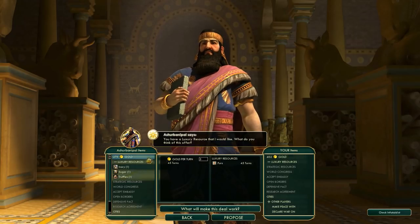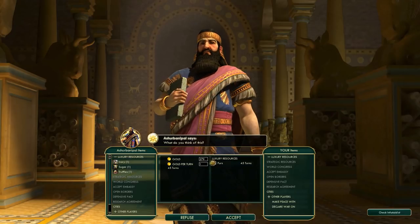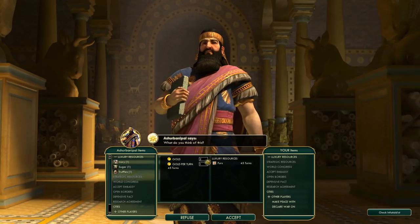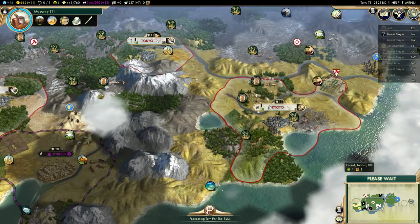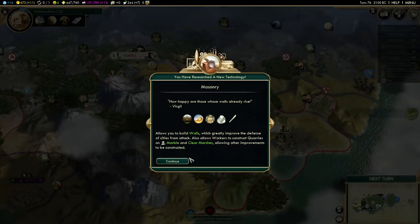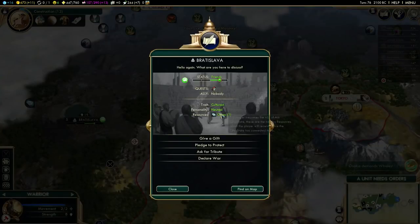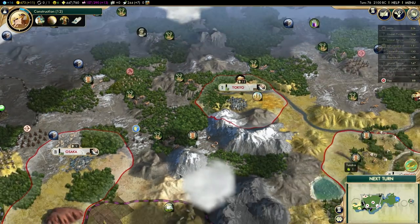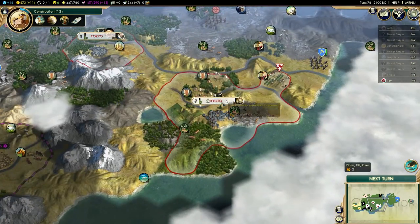I got a declaration of friendship with Assyria - I'm going to need some friends in this game so I might as well agree. I don't plan on getting a declaration of friendship with Shaka because that usually doesn't last very long. I need to explore the sea a little bit. I traded my furs for two gold per turn and 279 gold - that's a decent deal, now I have 662 gold. I could get allied with Bratislava but I'll wait on that for now. I'm going to finish up here and continue in the next video.